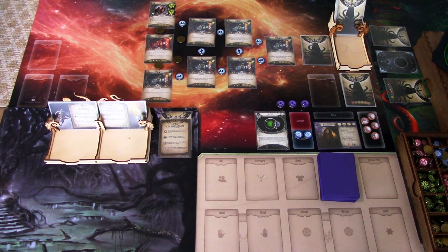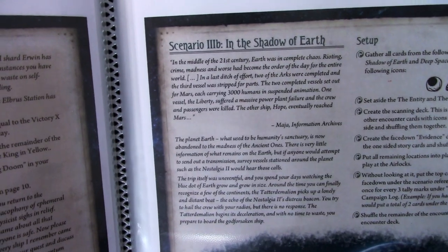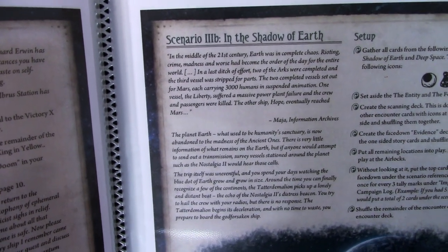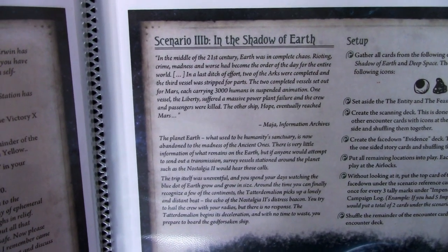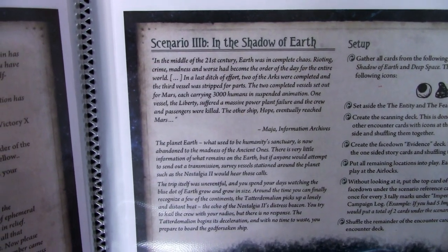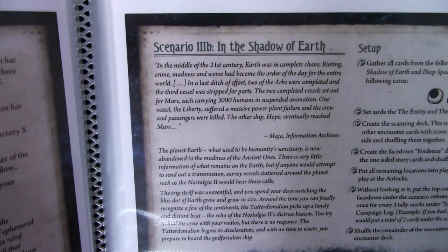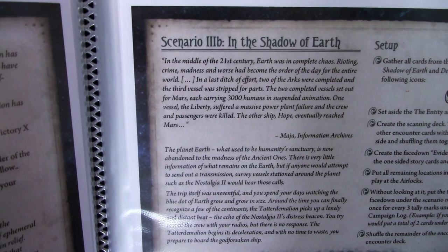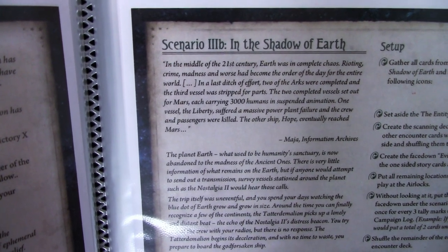We are in the Shadow of Earth scenario. The story text reads: in the middle of the 21st century, Earth was in complete chaos. Rioting, crime, madness, and worse had become the order of the day for the entire world. In a last ditch effort, two of the arcs were completed and the third vessel was stripped for parts. The two completed vessels set out for Mars, each carrying 3000 humans in suspended animation.